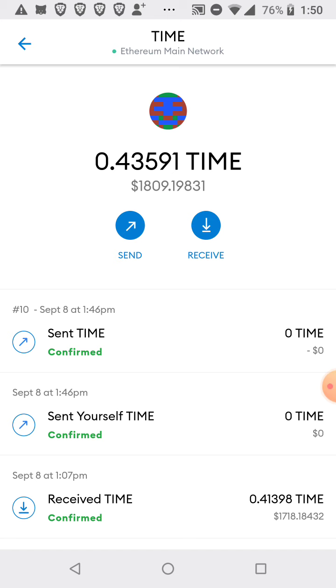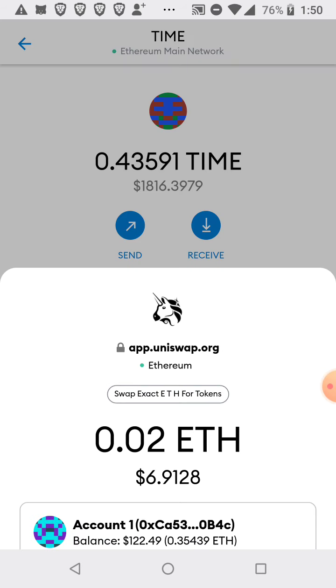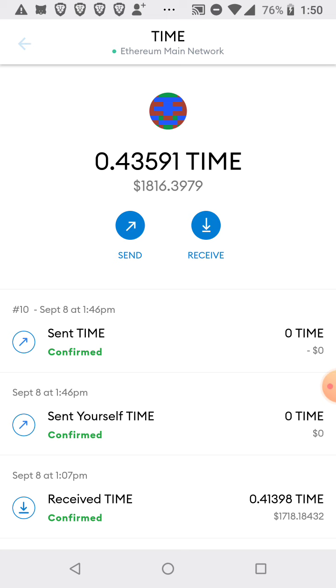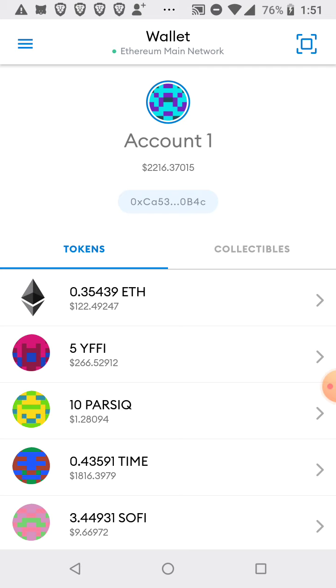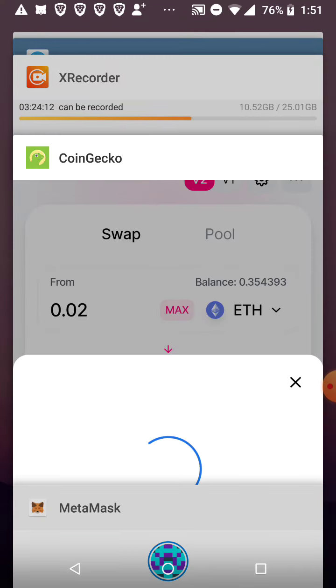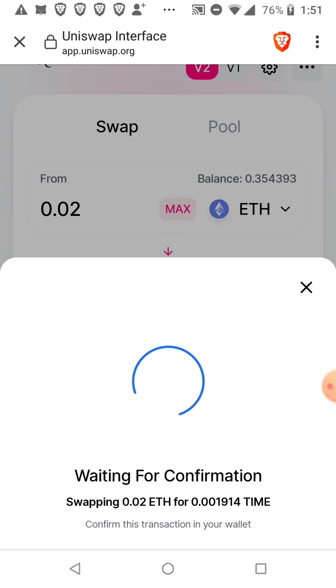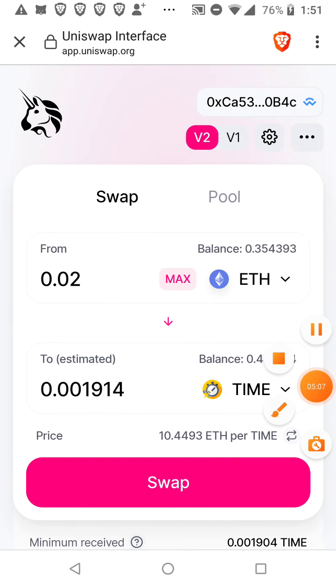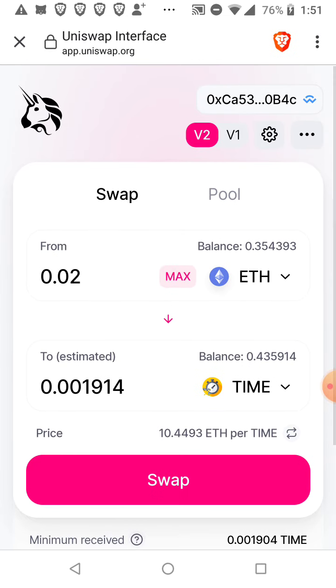It brings you to your wallet, but I already bought some so I'm not gonna buy anymore. If you want to buy some you just do that. That's basically how you buy it. Now I can just collect the rebase — that's the whole point. That's how you buy Time Miner. It's a really crazy coin. I'll just keep making rebase videos and keep checking the price.